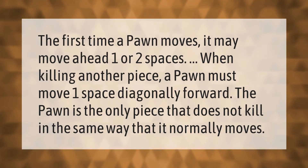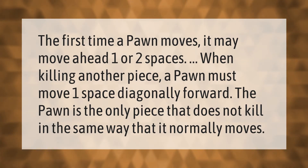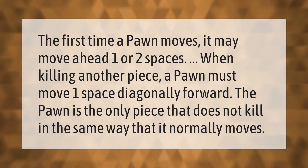When killing another piece, a pawn must move one space diagonally forward. The pawn is the only piece that does not kill in the same way that it normally moves.